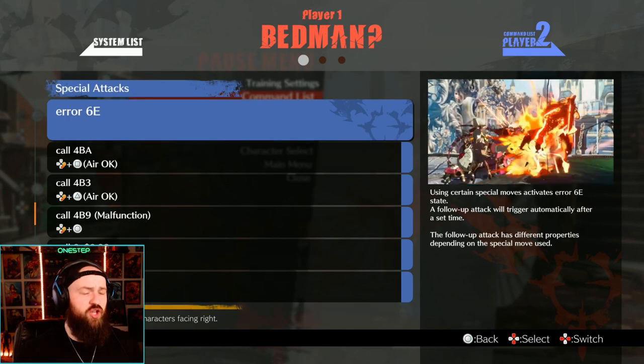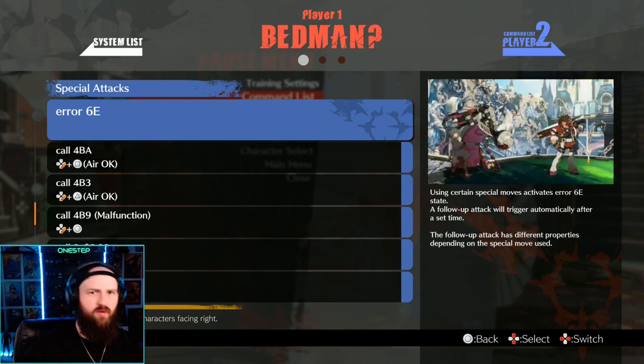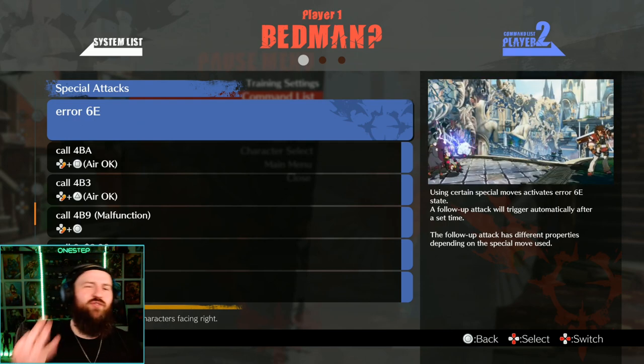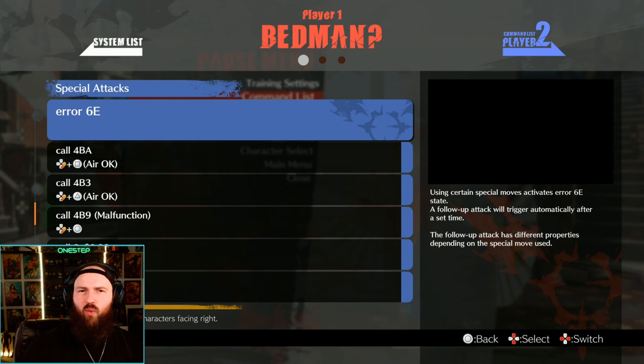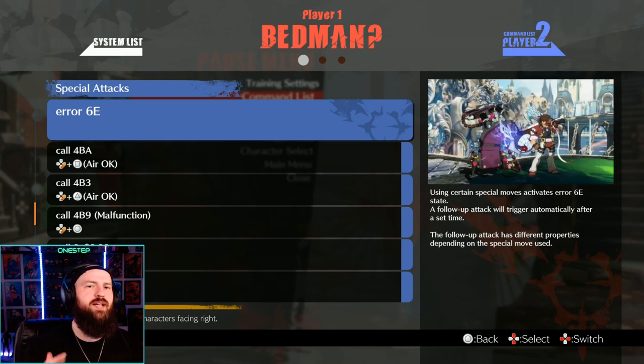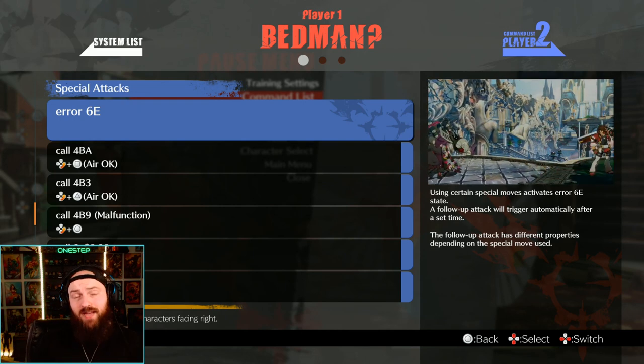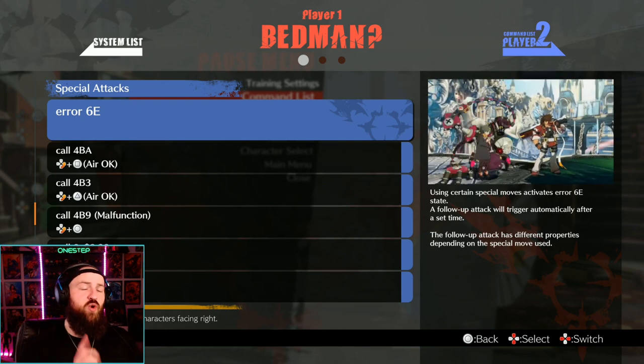To put it simply, you got three special moves: down forward punch, down forward slash, down forward circle — or punch, slash, heavy slash. Now after you perform one of those three special moves, about three seconds later or so, another automatic follow-up attack is gonna come out. That automatic follow-up attack is different and has different properties depending on what the last special move you used was.